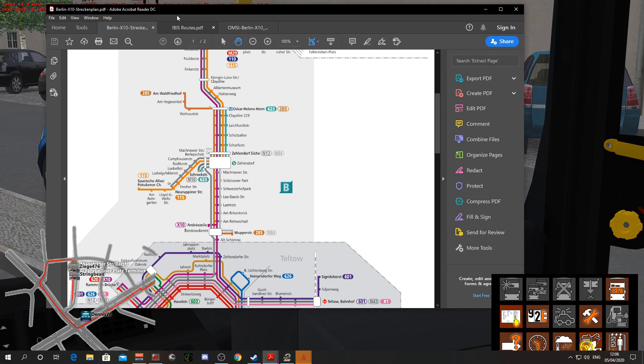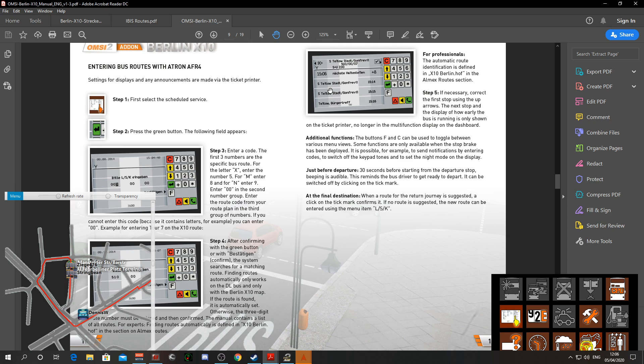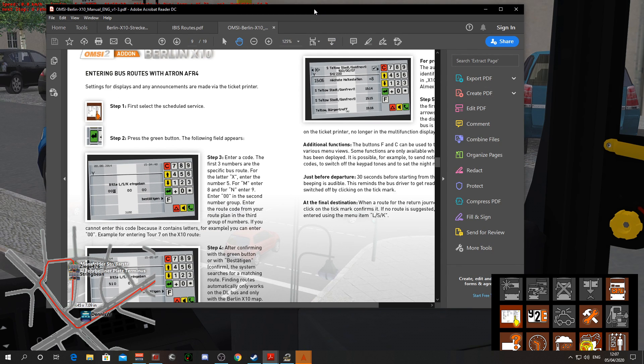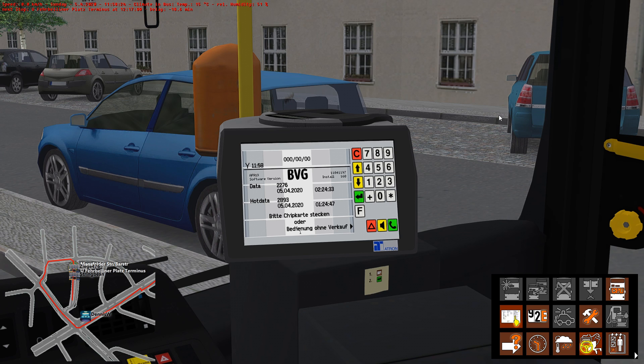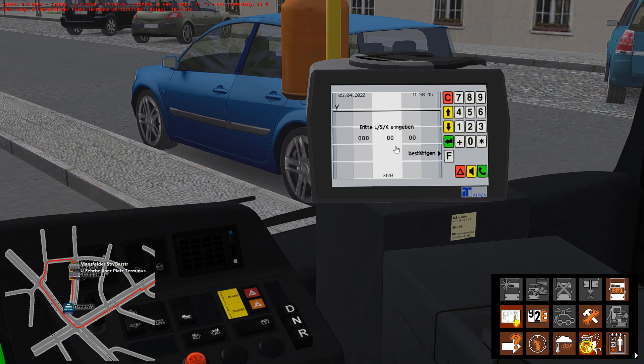I'll quickly show you again — remember what I showed you on the manual. Here we are: this is the machine you get from 2014 onwards. You've got all the instructions of how to operate it there — quite simple. So what we're going to do now is click the green arrow key, and it's now asking us to put in the line. The LSK has three sections — one, two, three. What line are we on? Yes, we're on 115.